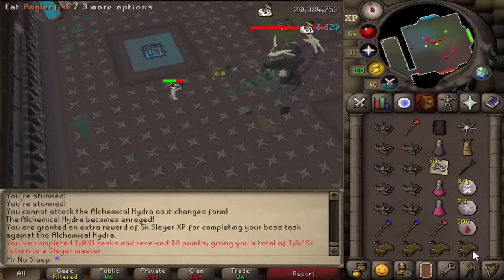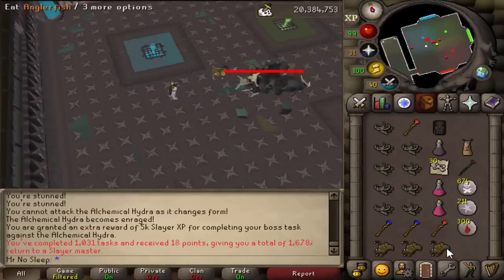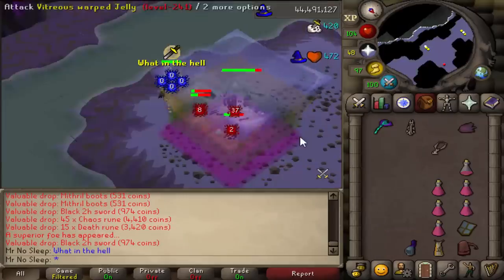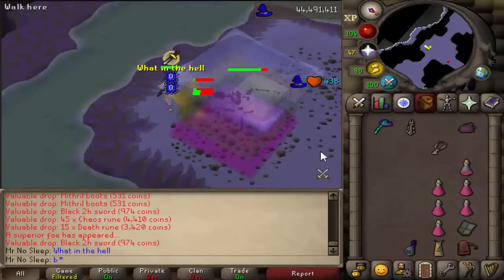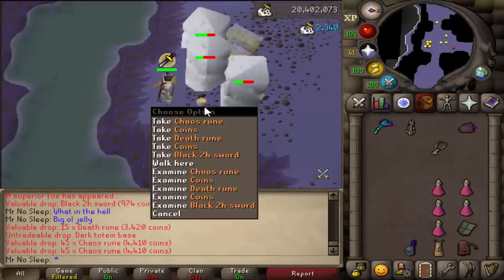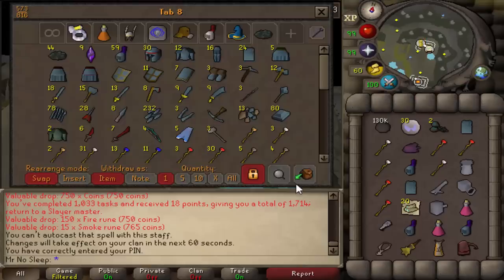This is what I mean by doing all the boss tasks: we got assigned Abyssal Sire and killed three of those, killed five Alchemical Hydra, and then of course there were Superior encounters. Sadly, no Imbued Hearts during the making of this video — all the Superiors I killed on this account and still no Imbued Heart. It's crazy.